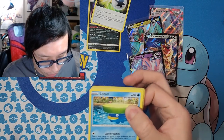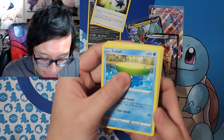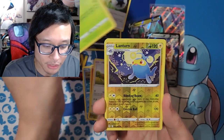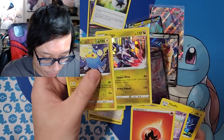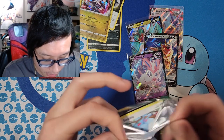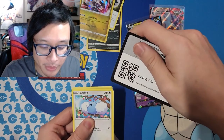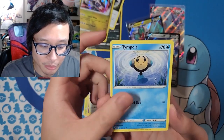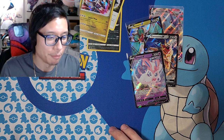Hopefully I can pull the Moonbreon or the Rayquaza — who knows what I can get. We got Lotad, Litleo, Bagon, Lilipup, Seedot, Lanturn — and we got a Dialga from the promo in front of the Costco tin, which is kind of interesting. Two more packs — can we pull anything great? The one alternate art I did pull from Evolving Skies was the Dragonite V. A lot of the alt arts I've pulled were actually off-camera, which is why I'm making it a habit to open on video.